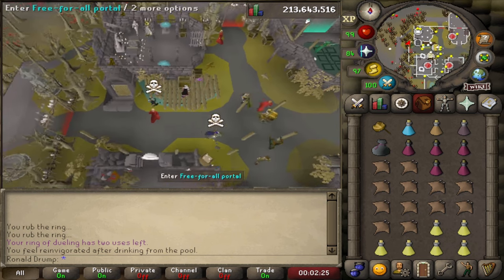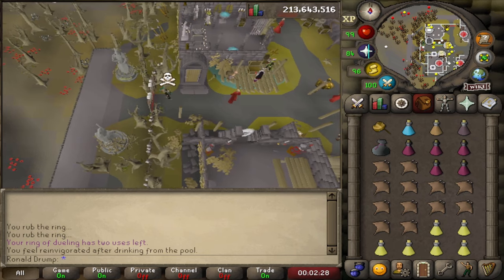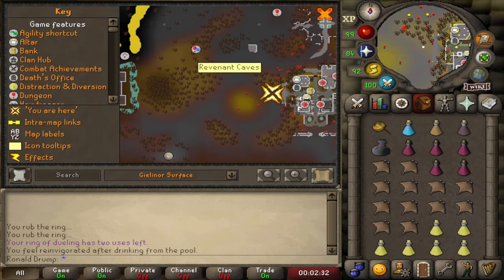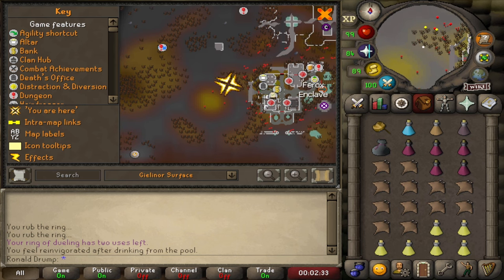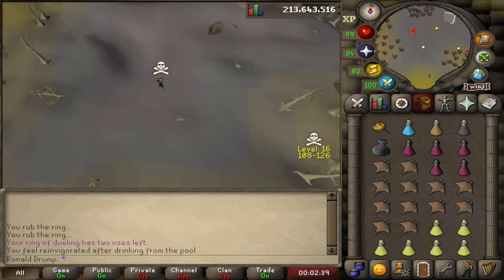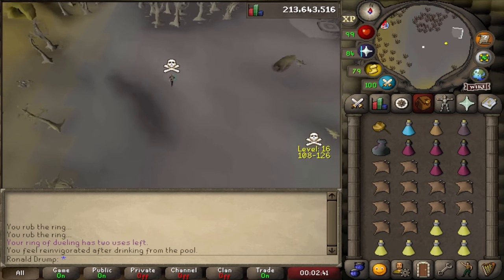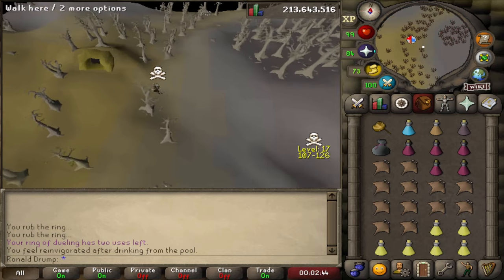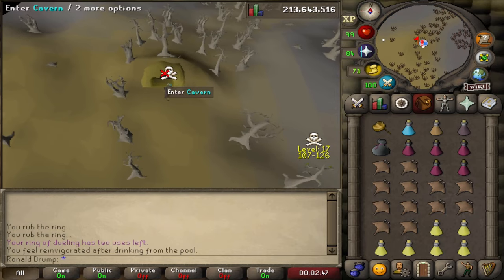Now I will quickly show you how to get to the pyrefiends, demons, and orcs. You will find the revenant cave entrance northwest of the Ferox Enclave. The first time you enter the caves you will have to pay a fee of 100k — you don't have to bring this in your inventory because they will deduct it from your bank. You only have to pay this fee again when you die inside the caves.